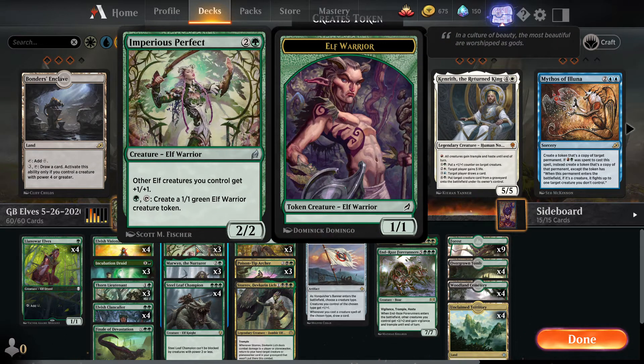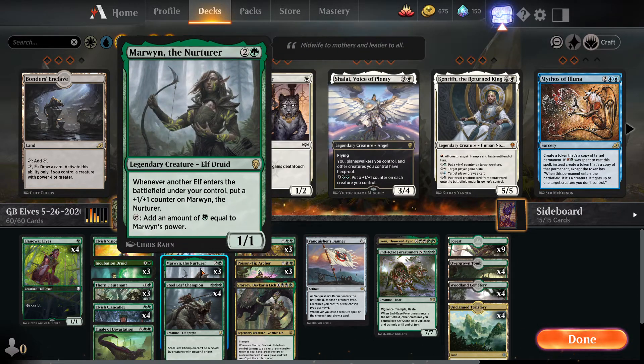In our three-drop slot we got Imperious Perfect from a special Historic set. It's a three-mana two-two Elf Warrior, and other Elf creatures you control get +1/+1 — so three more lord effects, three more anthems. We can also pay one green mana and tap it to create a 1/1 green Elf Warrior creature token, so it makes creatures for itself to pump. Really strong card.